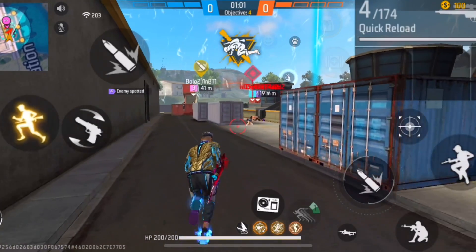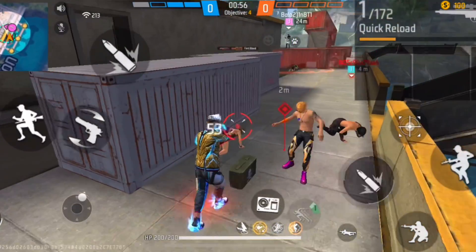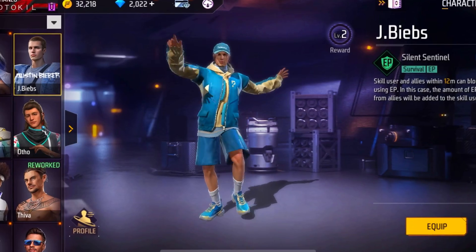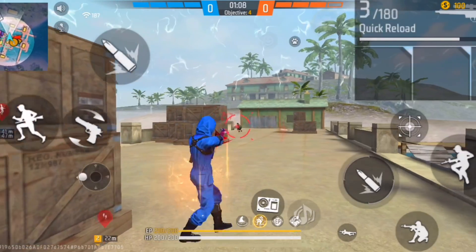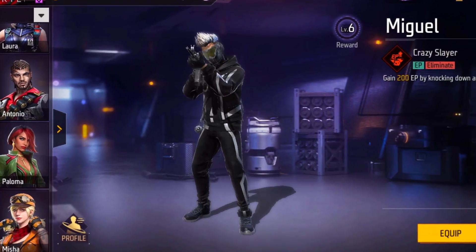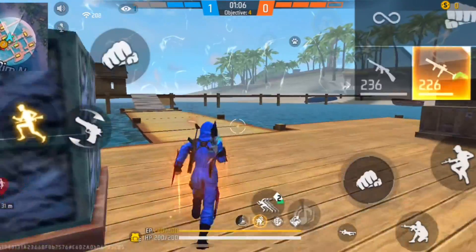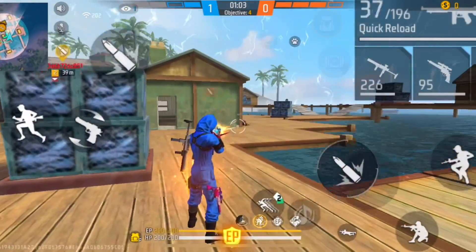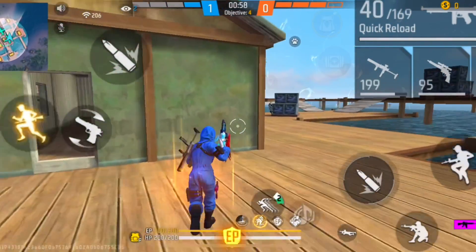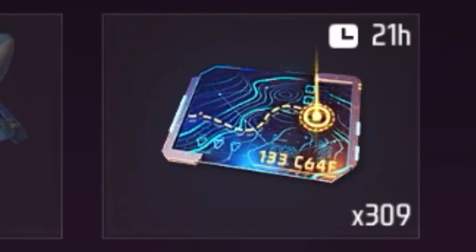Tiwa also causes helped-out teammates to recover 100 HP in 3 seconds. For the second passive character, we'll use a character that reduces damage when you have EP — that's the Jay Beeps character. To generate EP, pair it with the Miguel character, which gives 200 EP when you knock down an enemy. Alternatively, you can get EP from mushrooms or the secret clue loader's EP buff.